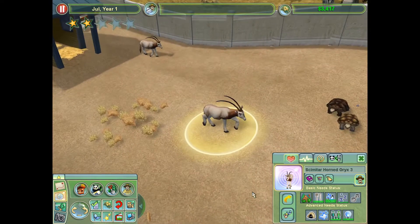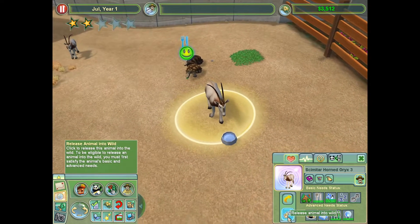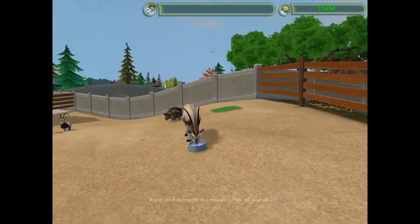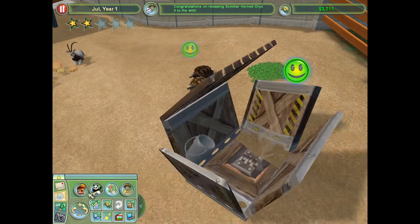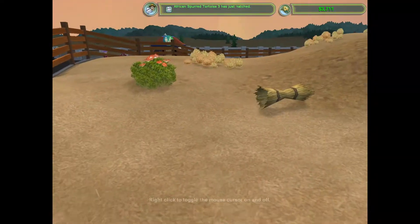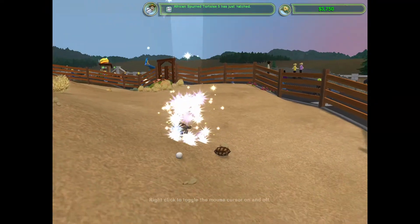This is Scimitar Horned Oryx 3. Critically endangered — there we go. Is this going to give us a slightly bigger boost? After all, it is worth more. I'll let him drink first. No one needs to go on a big cross-country trip thirsty. Bye, Scimitar Horned Oryx 3. I remember — I was so proud of you when you were born, I was so proud of myself really. And also, my African-spurred tortoises are hatching. As one animal leaves, more come — that's so perfect.